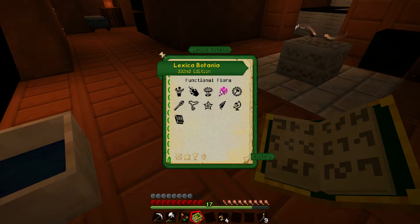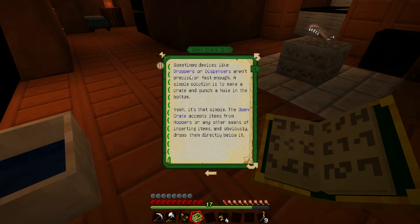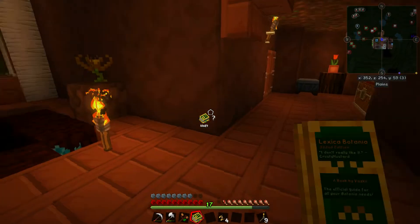Let's see what else we got. Maybe we want to do an open crate, and then we can just drop coal onto our Endo Flames here. One of them looks like it's out — oh no, it's working. It's got mana.